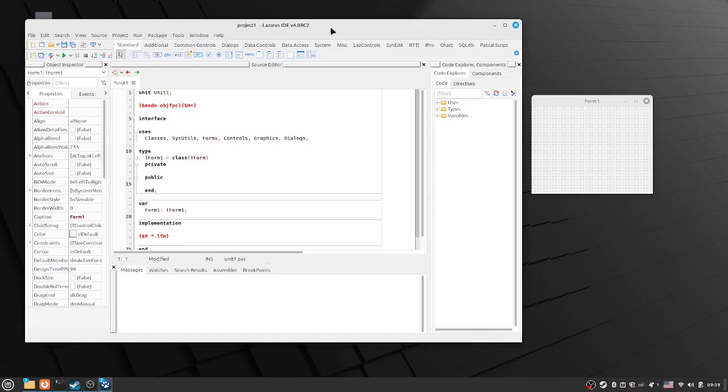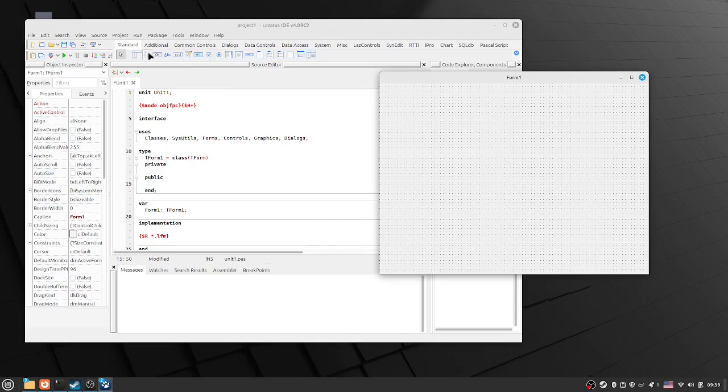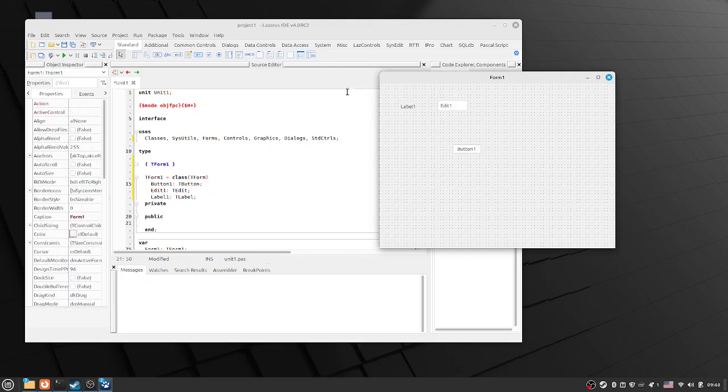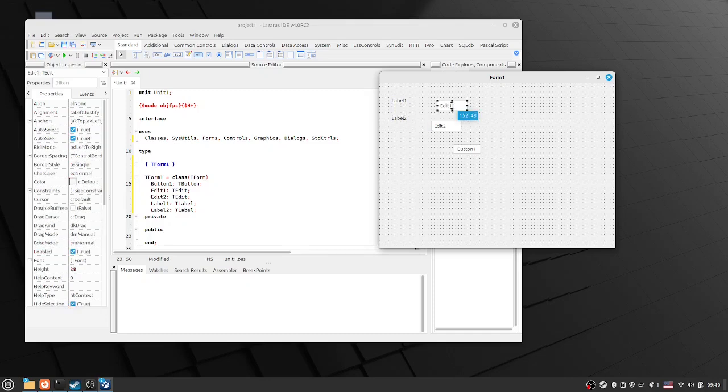So we're going to see if we can build a very small application. What could we build? Why don't we make that a bit bigger for a start. We're going to need a button of some sort. My son asked me last night - he was given a cup for Christmas and he wanted to know how many mils were in a number of ounces. So we're going to do a conversion program here.